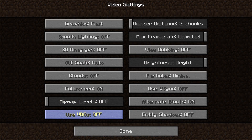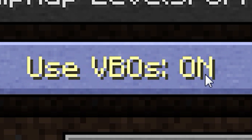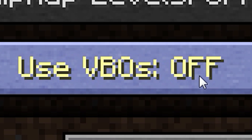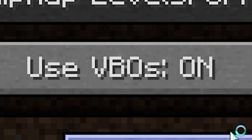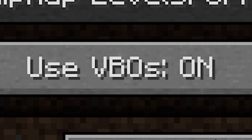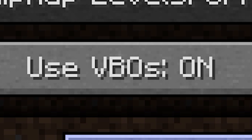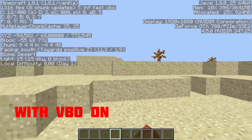At number two we have something fairly new to the Minecraft graphical menu: the VBO option, which converts your CPU and RAM usage into GPU usage. This will easily get you over 60 FPS — it's amazing. With shaders on, it gives around two to three hundred FPS on max settings.